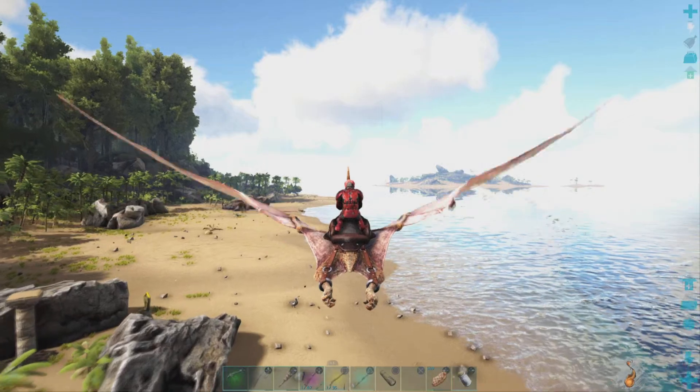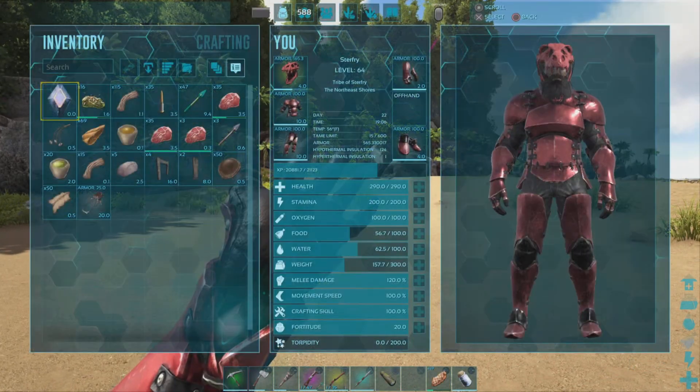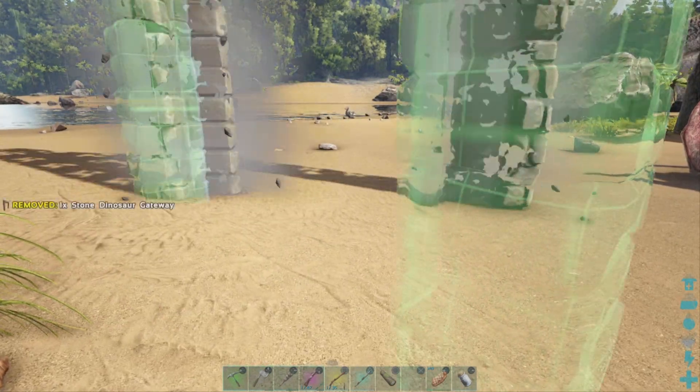Our main adventure today: our objective is to tame an Argentavis, now that we can unlock the saddle. And the method I'd like to use today is a trapping method, using dinosaur gates.